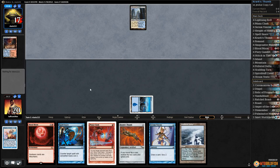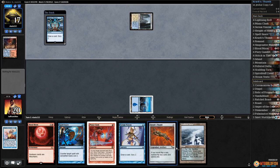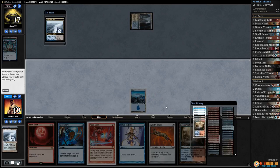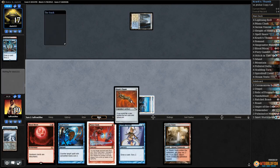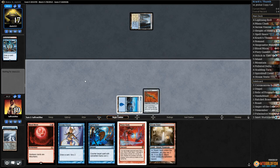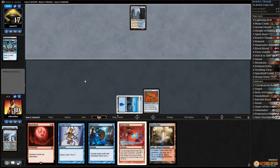We probably just got to slam this Thumb. Polluted Delta, crack it, get an island and Krark's Thumb them! The luck test begins — they know that something crazy is happening. Opponent says they are confused already.